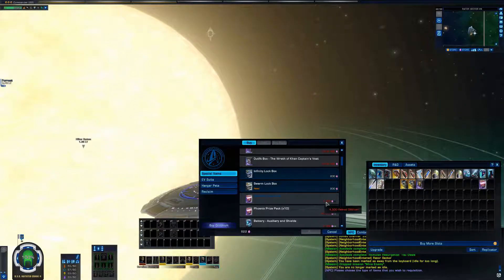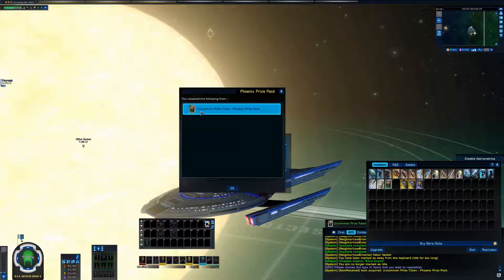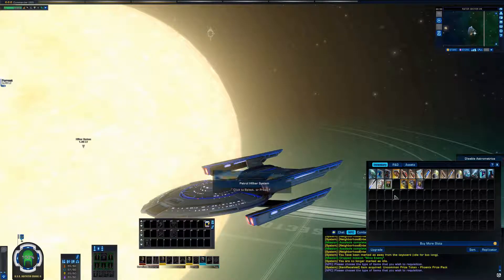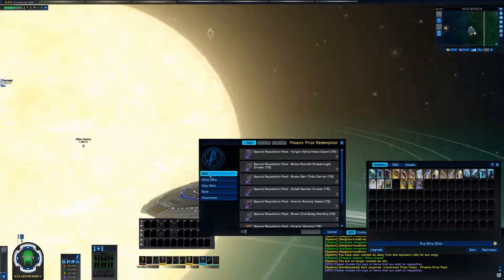As you can see, you can buy one for 4,500 Dilithium crystals - fairly pricey, but I think it's worth it. You can also get a free one from Drozana Station. So let's open it and we get an Uncommon Prize Token. Each prize pack contains a token, and they are usually Epic, Ultra Rare, Very Rare, Rare, or Uncommon quality.